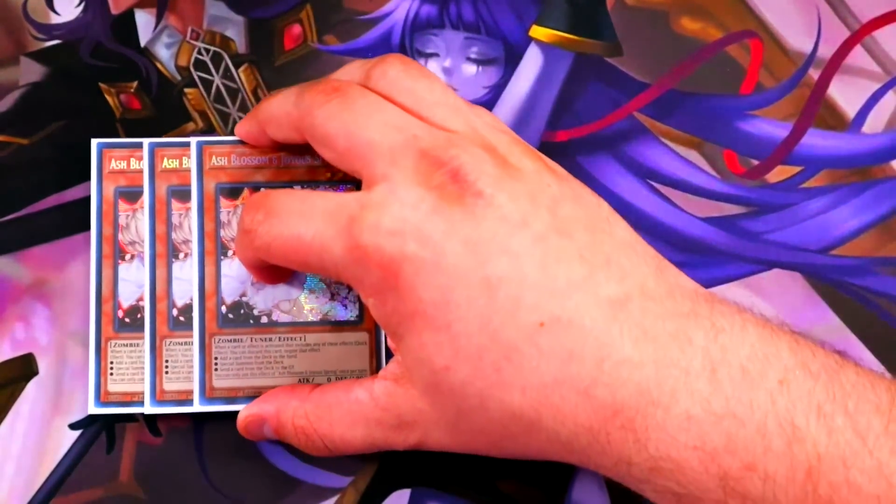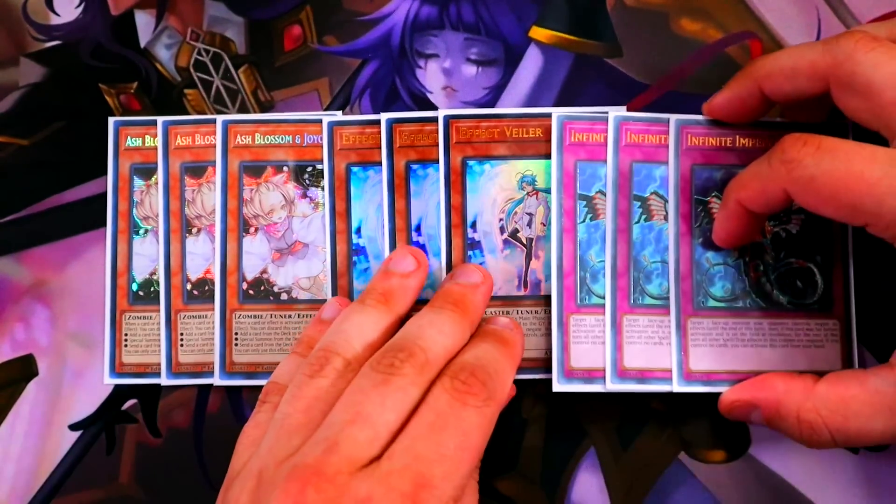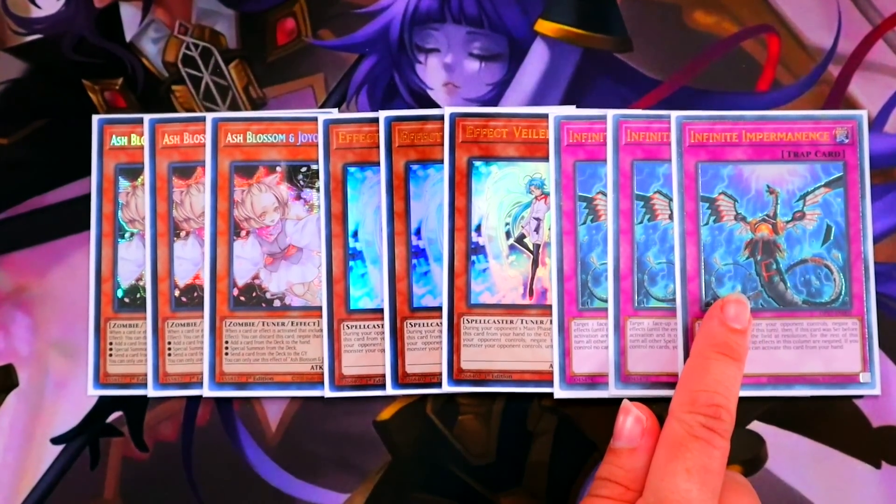For the hand traps we are on triple copies of Ash Blossom, triple copies of Effect Veiler, and triple copies of Infinite Impermanence — the card that puts the true fear of god into Mo Ye's eyes. There aren't as many hand traps in this deck anymore; it's kind of just the standard list because this deck can already push through and break boards, and now with the new Yang Zing stuff it pushes through even harder.